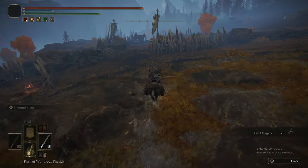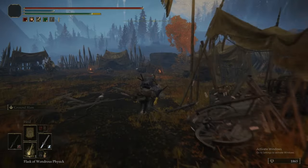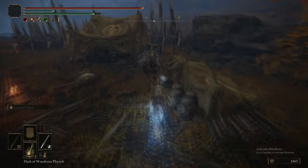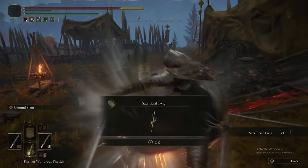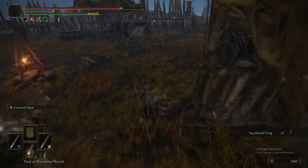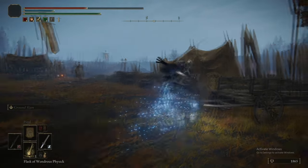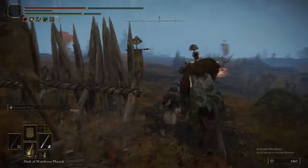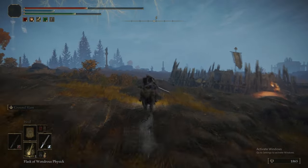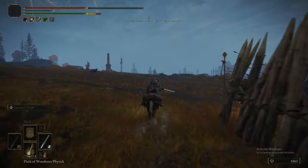Follow the path we're taking through these camps — there are very few items in them, so once it's cleared out, you don't really need to come back. There's a Sacrificial Twig: it's a talisman that when you die, you won't lose your souls. Useful for suicide runs when grabbing items — you'll die on the way there, but at least you won't lose your souls.